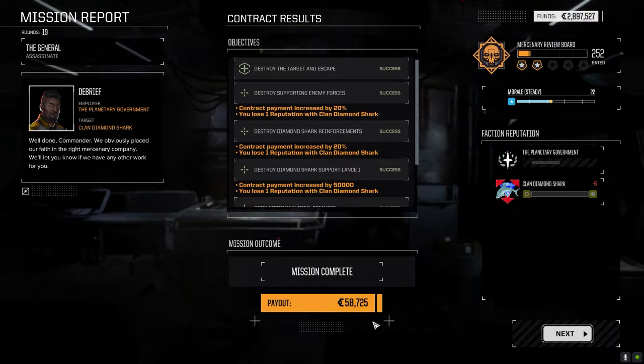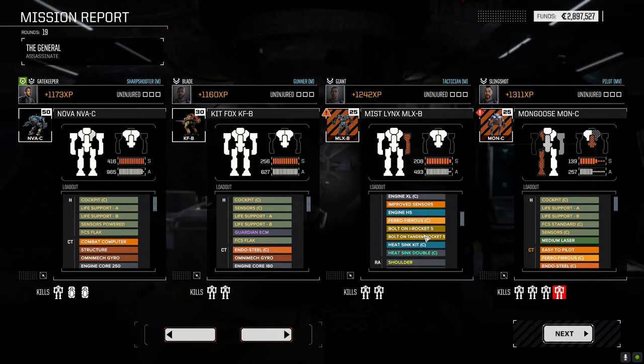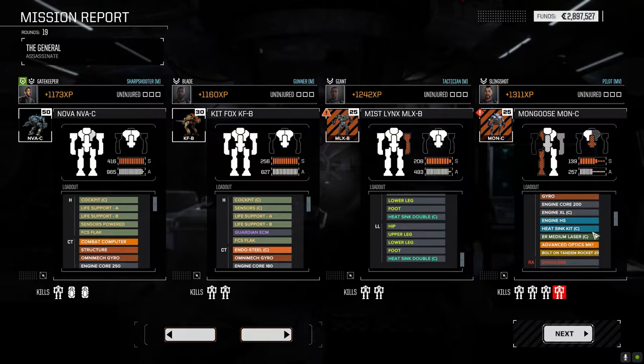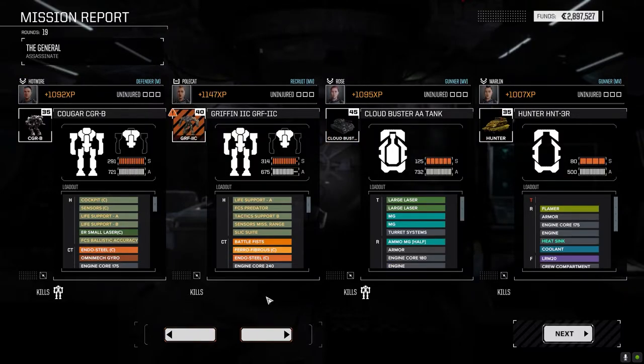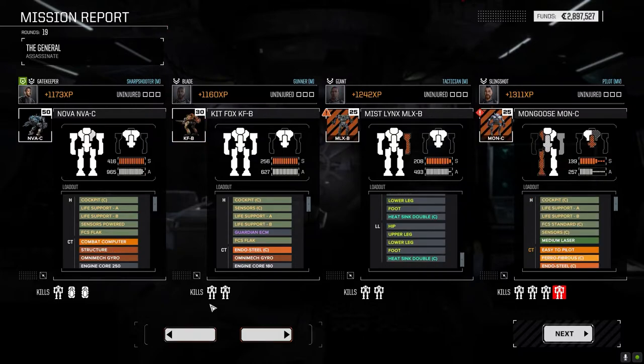Alright. We're not going to make a lot of money out of this one. The Mist Lynx — did we lose? We lost one arm on the Mongoose with an ER medium laser in it, so it's not that bad. I don't know if I've got a clan ER I can replace it with — he's got four kills, well three kills plus an eject. I can't complain about my units. I can't believe the Mongoose got four — that's awesome.